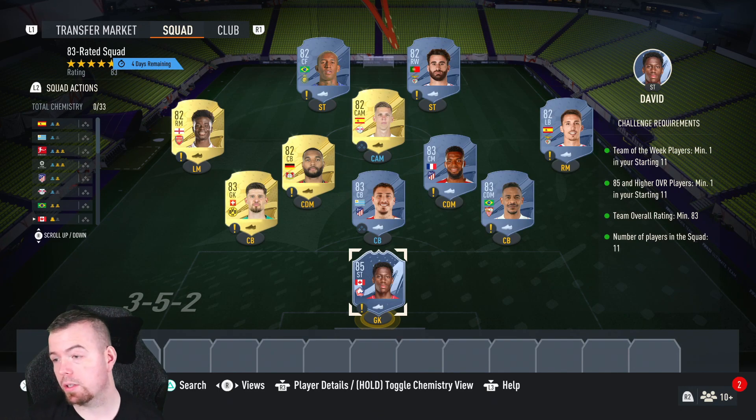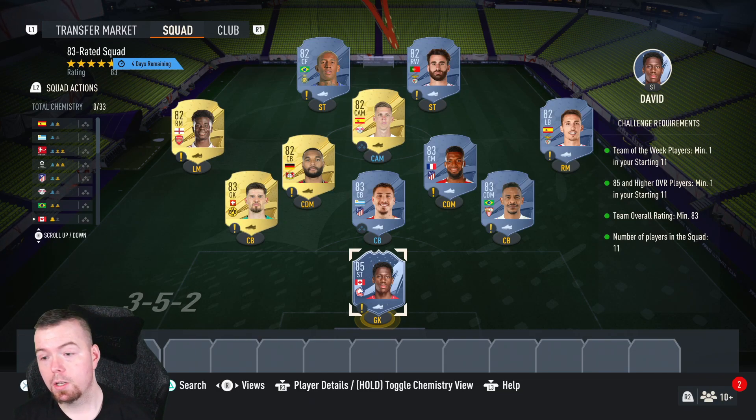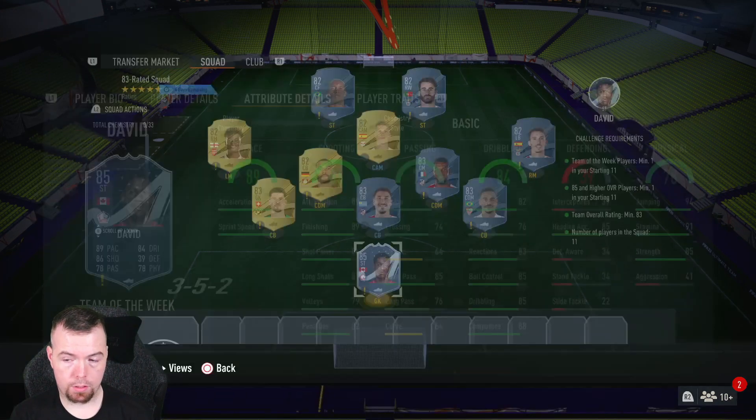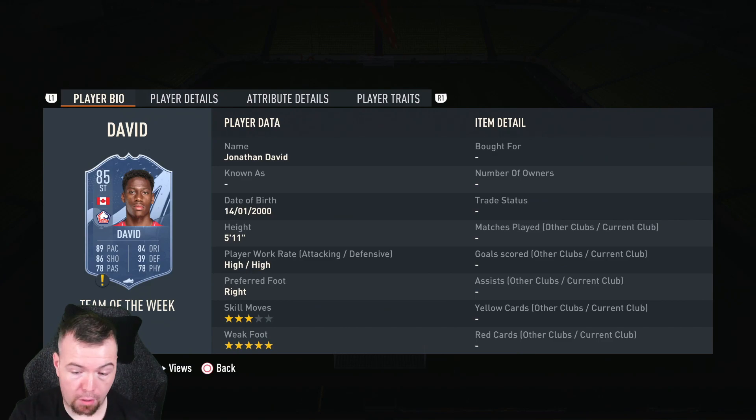Let's get into the 83-rated squad. You need an 85-rated team player or higher, and you need a Team of the Week as well — so you might as well go for an 85-rated player that is a Team of the Week. David is one of the cheapest 85-rated Team of the Week cards at the moment, which is a bonus. You do need an 83-rated team with no chemistry links lowered, so with the 85-rated Team of the Week card the cheapest way to do this is one 85, four 83s, and six 82s.